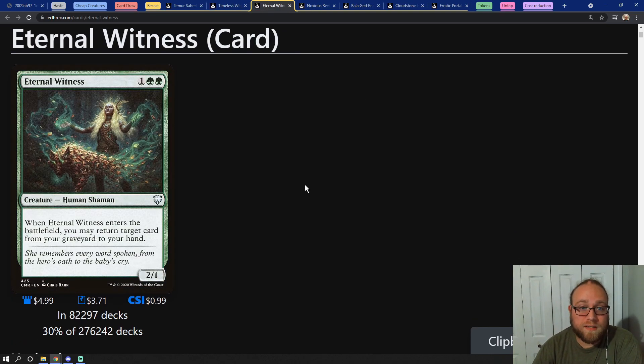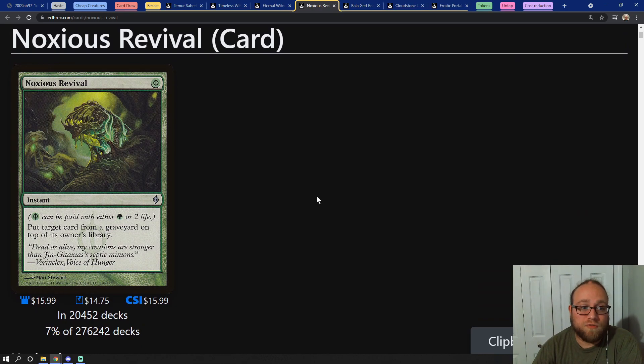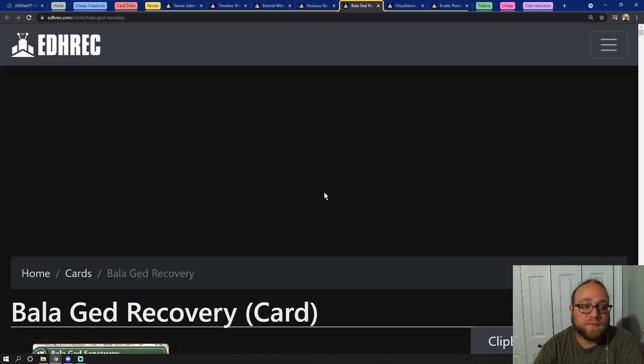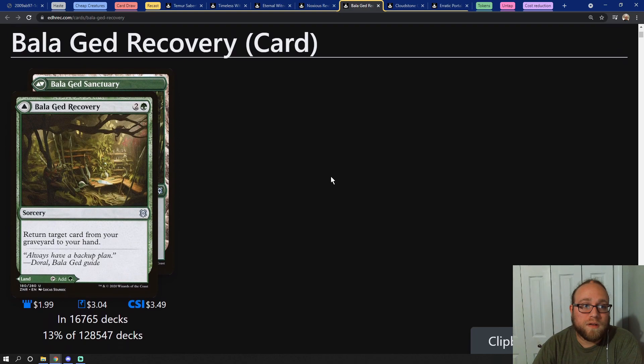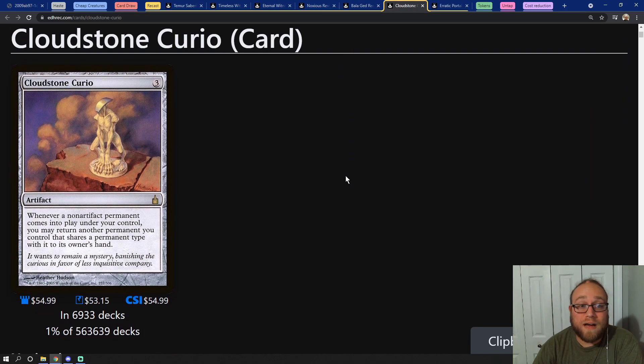Then of course we have Eternal Witness. We have Noxious Revival. We have Bala Ged Recovery. We have Cloudstone Curio, which is absolutely amazing in this deck because it's going to allow us to play a creature, return another one, play another creature, return another one, and so on and so forth — just keep that chain going. As long as we have mana we're going to continually be able to cast spells.